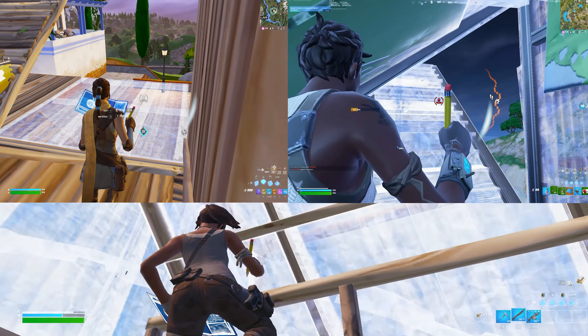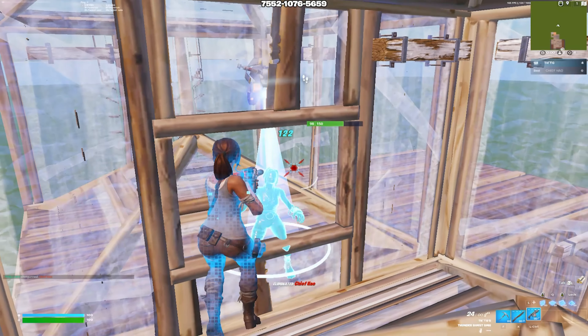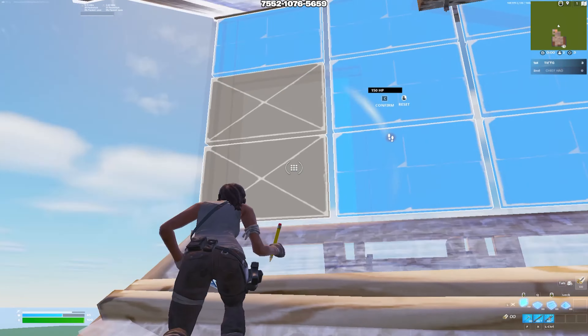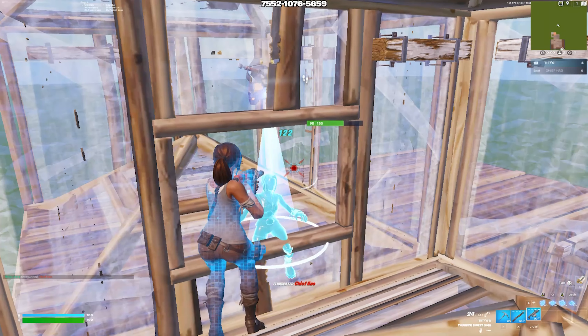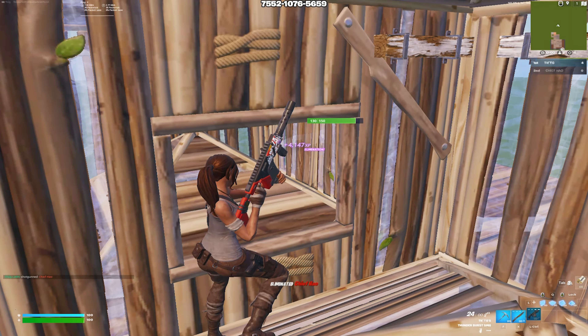Today I'm going to be teaching you 3 different simple techniques to piece control your opponent. Before I talk about the first technique, I want to show you something that 90% of players are doing wrong. Most people when building go crazy and start flicking their mouse. Piece control is about using minimal movements when building, because flicking your crosshair can throw off the time it takes to get your crosshair on your opponent.